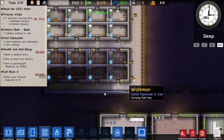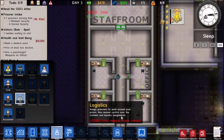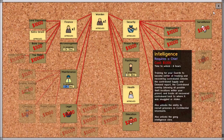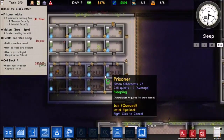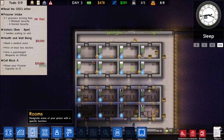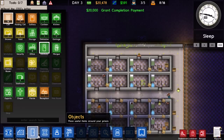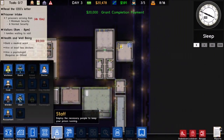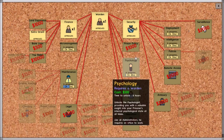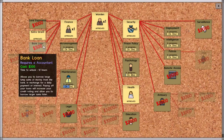First day wasn't too bad at all. Let's go ahead and hire our chief. We don't have enough money yet — oh, that's because I haven't assigned these rooms. Now we completed Cell Block A, so now we can have our security guy research that, and we can go for prison policy and a bank loan as well.